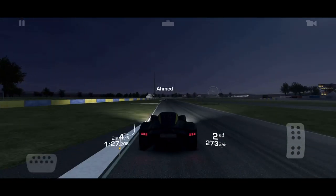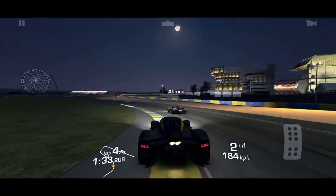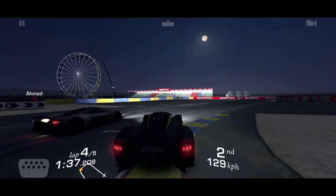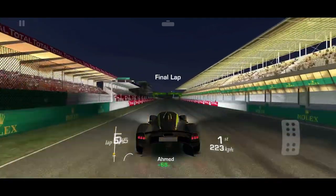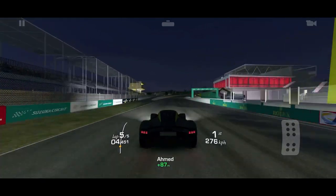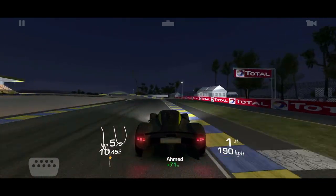I didn't go off track at all and look at that gap! Now I may be able to get a clean pass — setting up a bump pass. There we go, a very gentle bump pass. I'm braking just a little bit later than I should. Now it's a nice casual drive to get to the end of this lap, then pull over and let everybody pass.